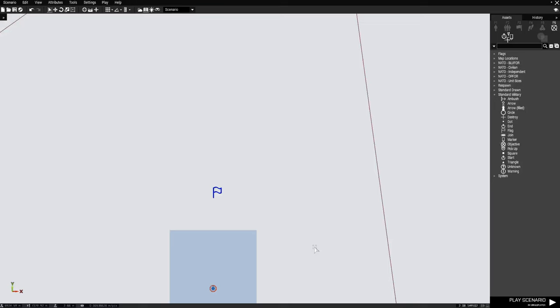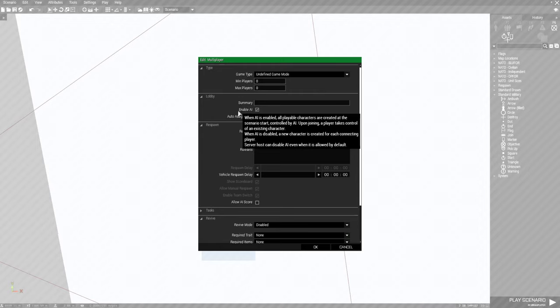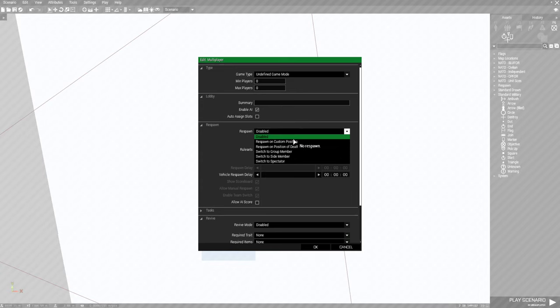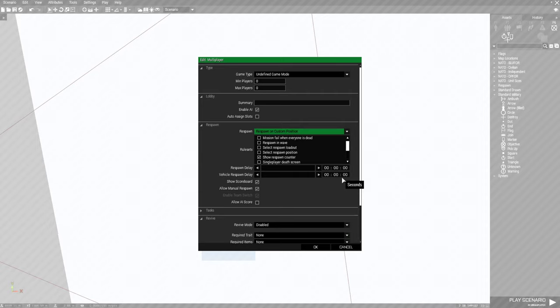We can give the marker a color — we'll make it blue. Then go to Attributes at the top left and then down to Multiplayer. Just go down to where it says Respawn. Click this box and then go down to Respawn Custom Position. A note: the comment box says 'respawn on position defined by the marker with a specific prefix in the name — when multiple ones are available, a random one is selected.' Set the respawn delay to 3 seconds — remember: hours, minutes, seconds. Leave the rest and hit OK.